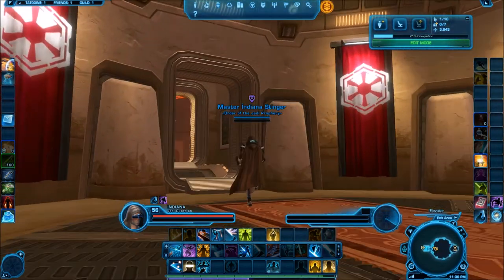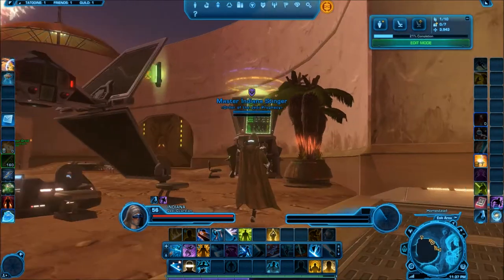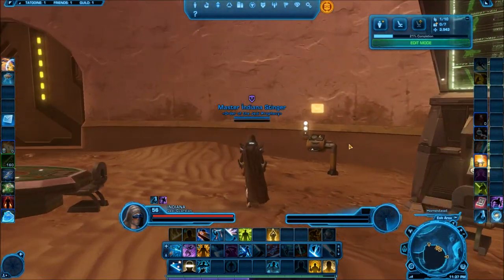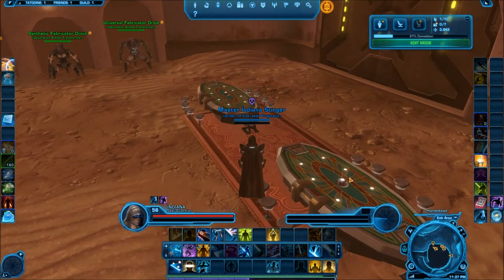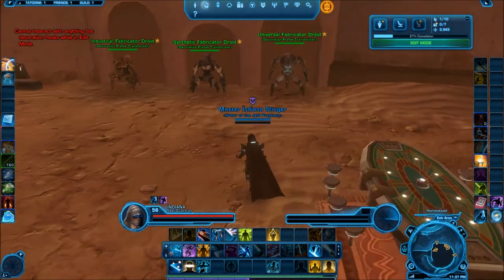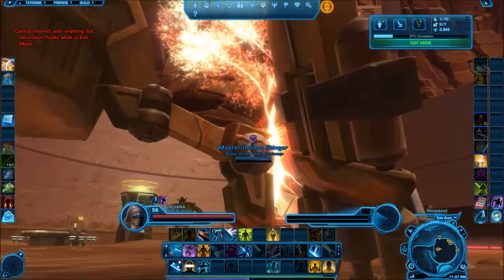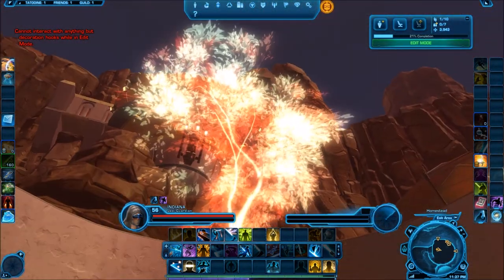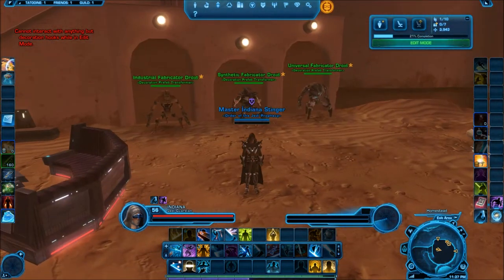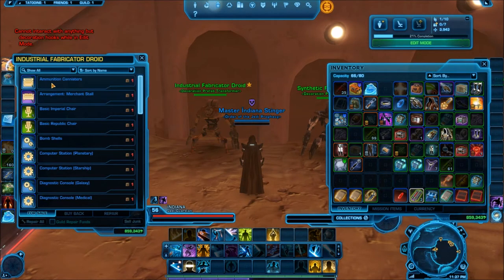So here's what I've got in my stronghold. I've got Imperial flags — I only have one Republic flag, which is up in the corner. I've got a palm tree, a galactic market terminal (which I'll cover in another video), a mailbox right next to it, some cantina tables, a cantina bar setup, and as a centerpiece, the Life Day tree — which you get in the 1,000 Cartel Coin Life Day Bundle.